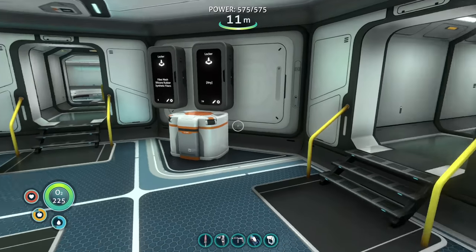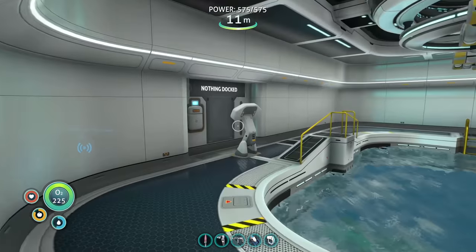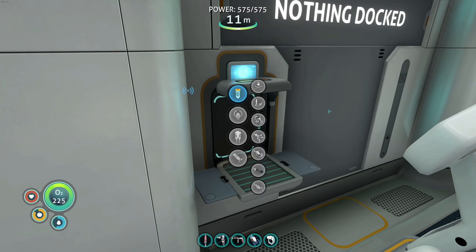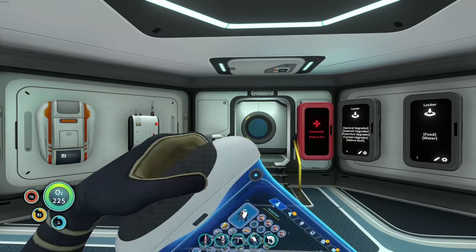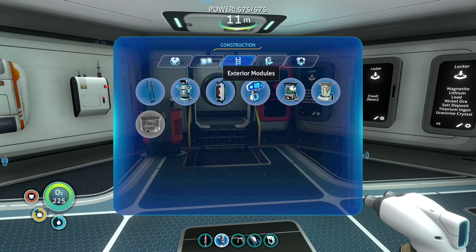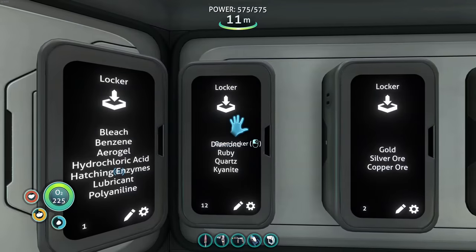Okay, that was the radio message. We need a depth module for sure - ruby and plasteel ingot, not too terrible. Let's get our power cell charger going first, that's probably going to be key. We already have a habitat builder. Where is the power cell charger? Right there - advanced wiring kit, two ruby. Maybe I should have grabbed more ruby... nope, we got plenty of ruby, okay cool.